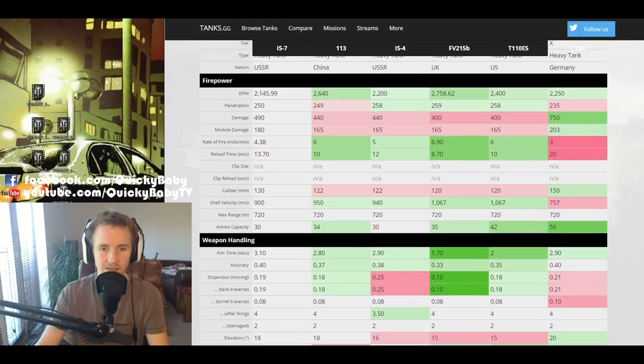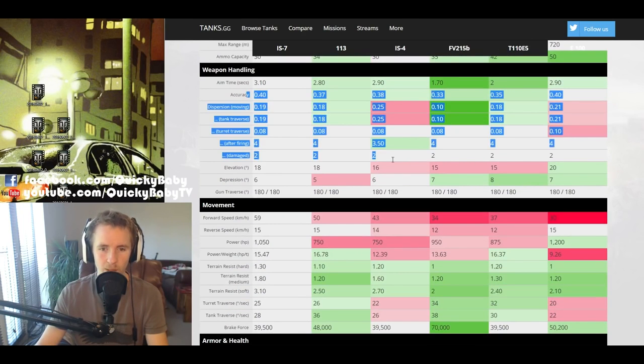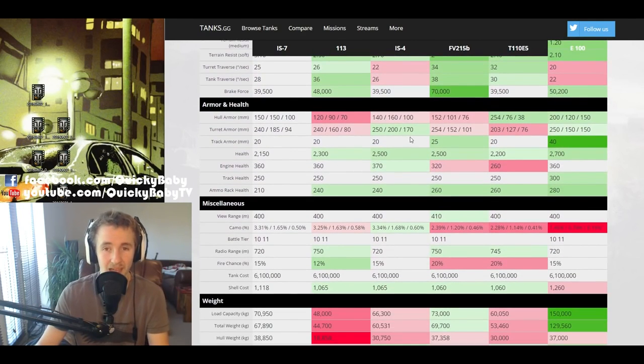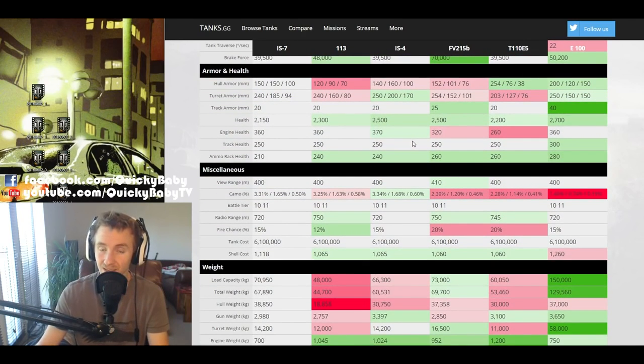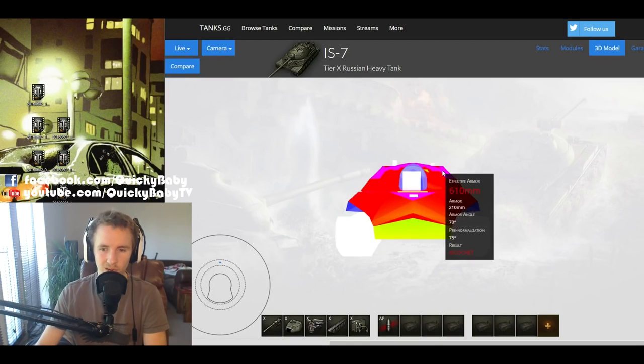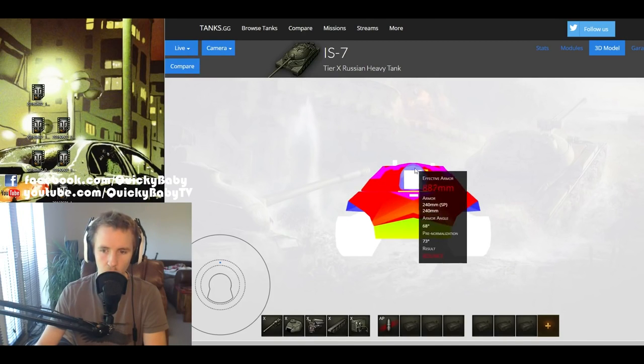So far the IS-7 has one of the worst guns of any of these vehicles, with the worst weapon handling and not fantastic mobility beyond the top speed limit. But one reason it's the most popular Tier X heavy tank in the game is the armor profile. The IS-7 has one of the most dependable turrets in World of Tanks — just look how thick that armor is, pretty much 400mm all over the front of the turret.